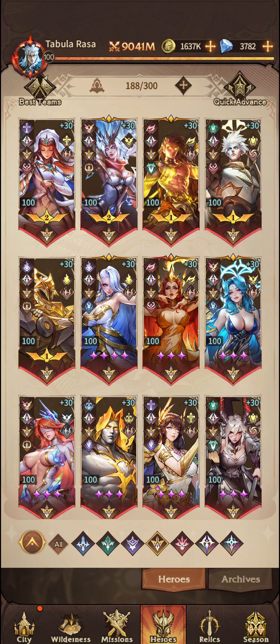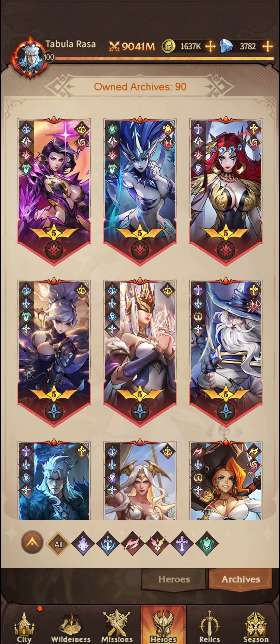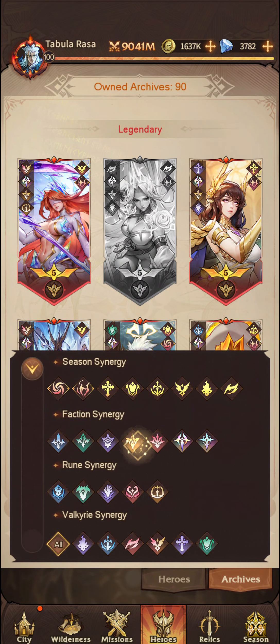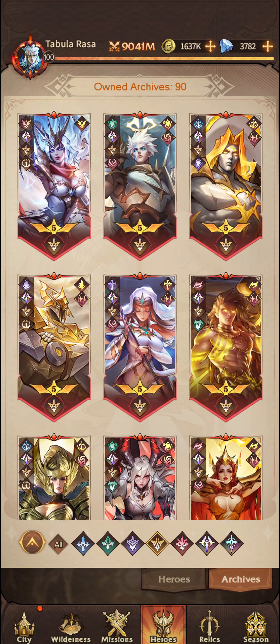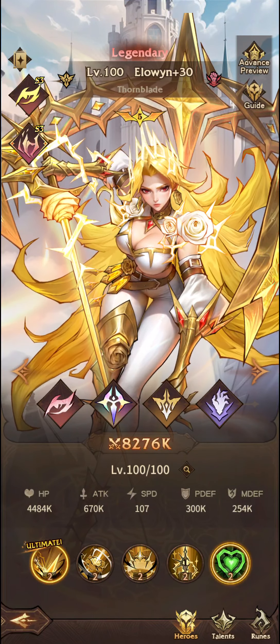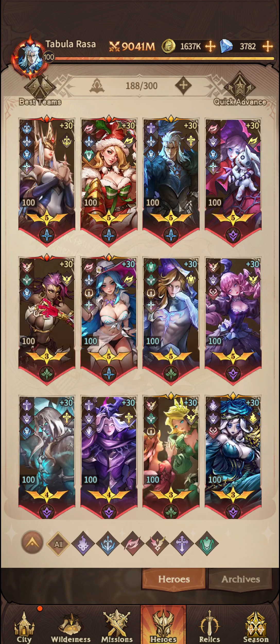Hello and welcome back to another OmniHeroes video. In this video we're just going to go through the locations of all of the different celestial units within the game. I've got the majority of the celestial units, however there are some which I am missing because they are slightly difficult to get. I think it is just Elowen which I'm missing from the Celestials team. So let's jump straight into it.